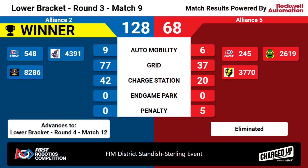Blue Alliance wins this one with a score of 128. They move on in the lower bracket to round four, match 12, while the Red Alliance has been eliminated in a tie for fifth place.